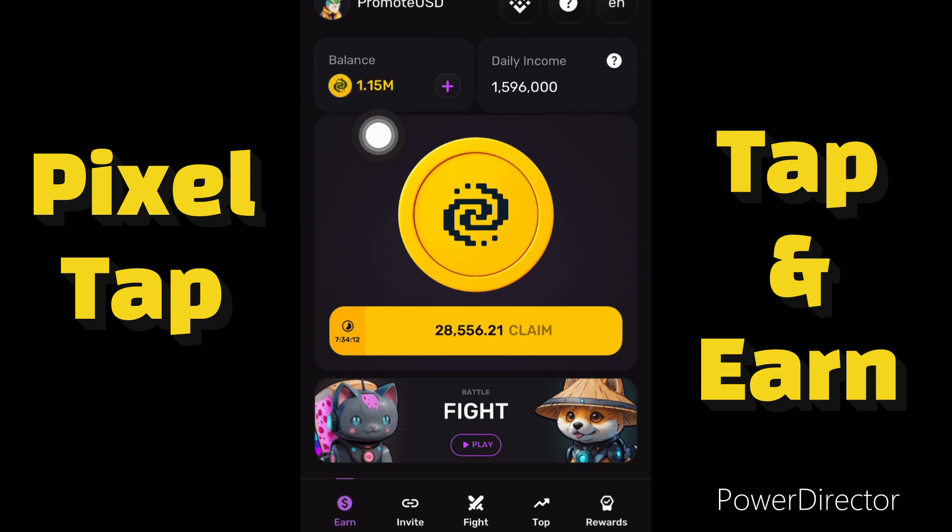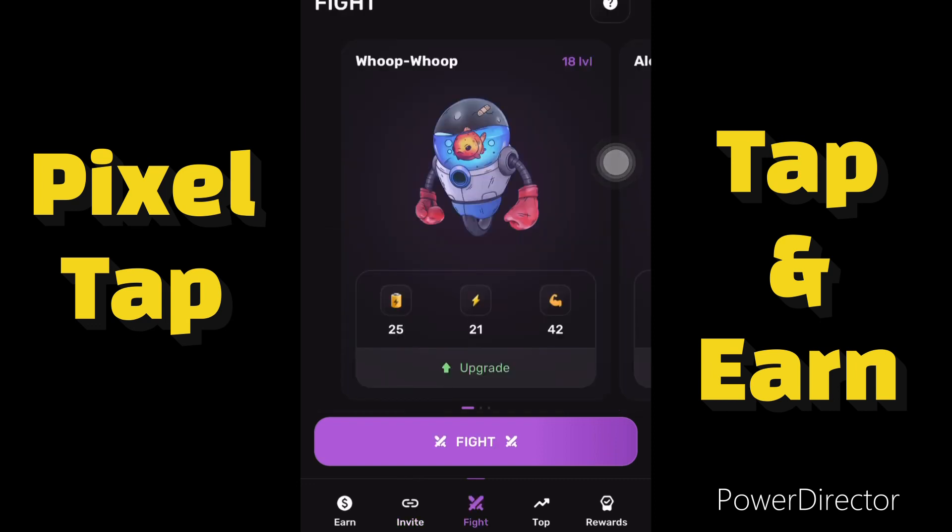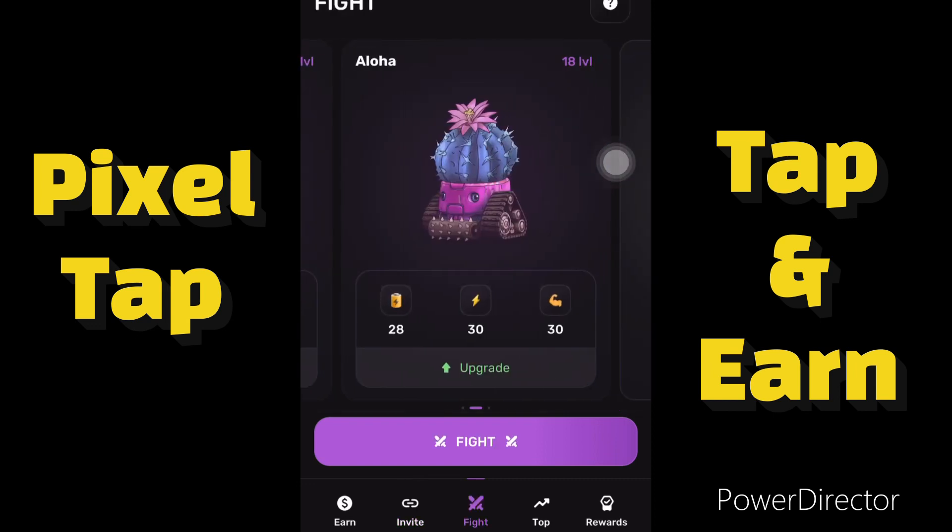If you want to get a lot of balance and a lot of coins, you have to invite people. Currently I have invited 11 people, and anytime you invite someone — even if the person is just a normal Telegram user — you get 2,000 coins. But if the person you're inviting is a premium Telegram user, you get 10,000 Pixel Taps from them.